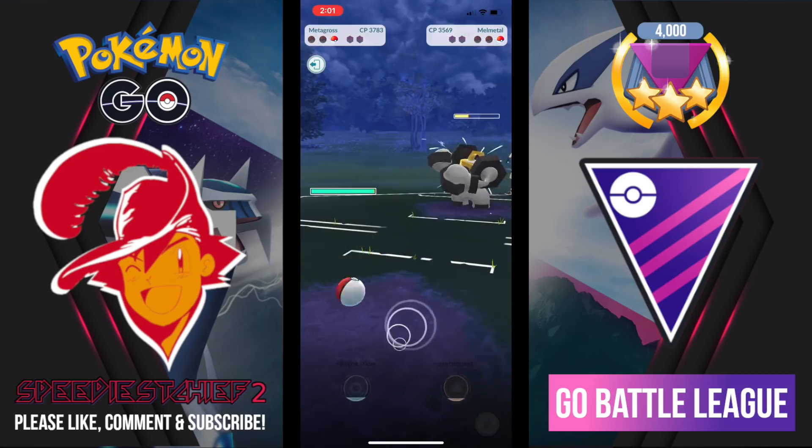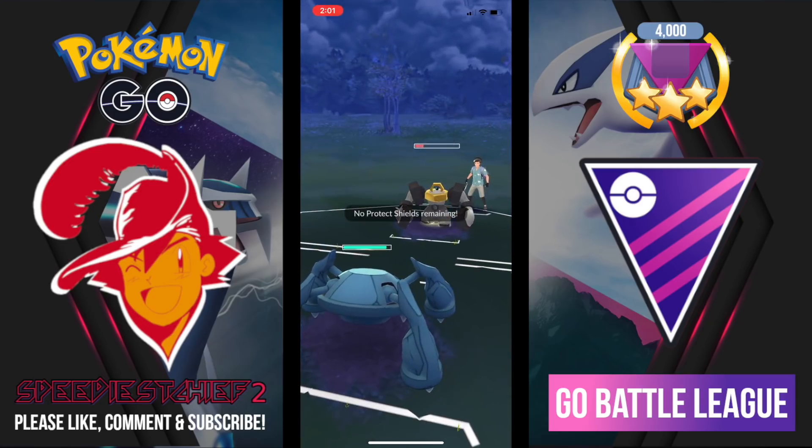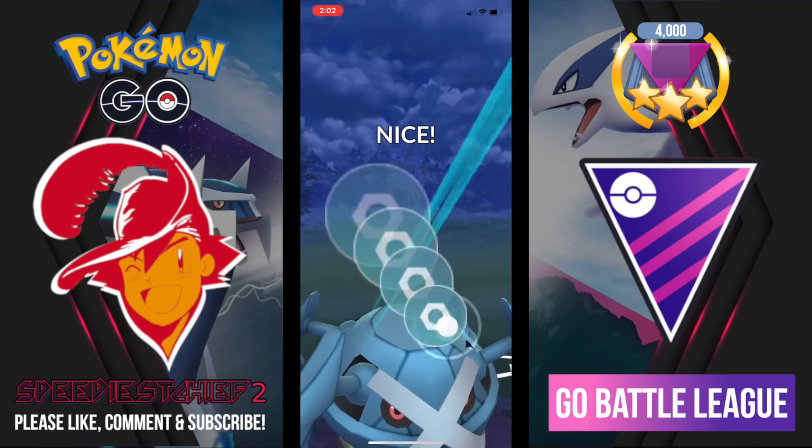In comes Melmetal and out comes Metagross — all I need is one Meteor Mash to wrap this game up. Here comes another Superpower from Melmetal but it's not enough — that defense and attack stat drop and I know this will KO. GGs.